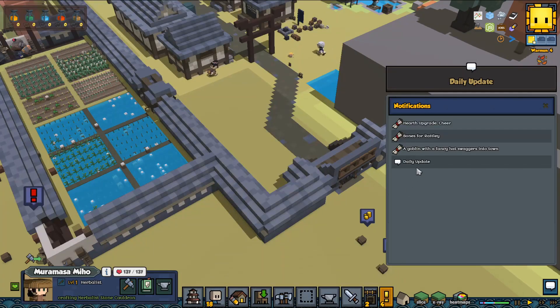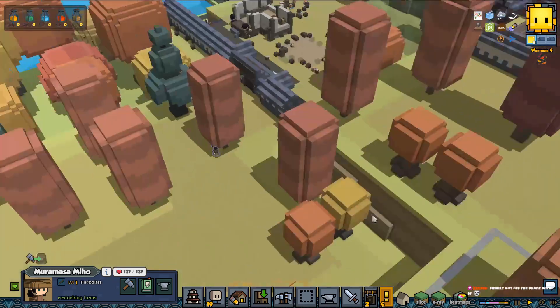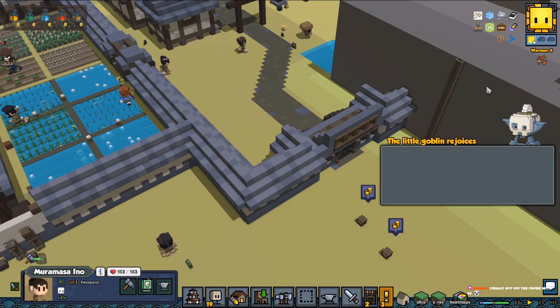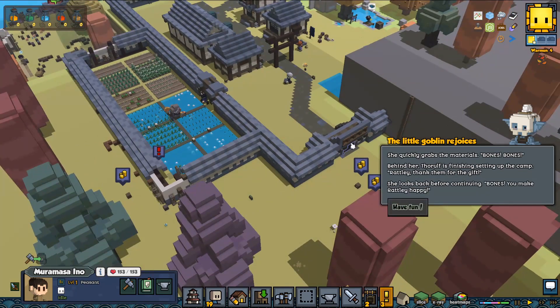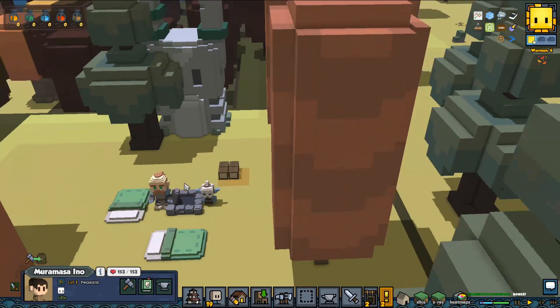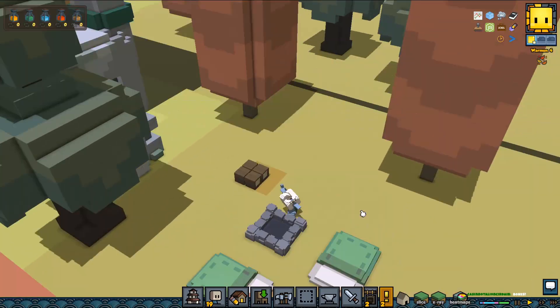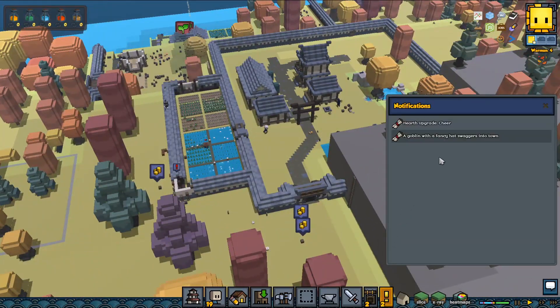Let's maintain ten of those. I guess we can do a few healing tonics — they're not very good though since we have Gardens. We have all these beautiful things. Did I miss the trader? I did miss the trader — I thought I would. Oh, we have the bones for Rattly! Rattly is very happy — she quickly grabs the materials. Bones, bones. Toros is finishing setting up camp. Rattly thanks them for the gift. You make Rattly happy. Nice — we made her happy.